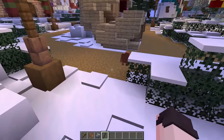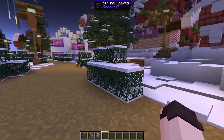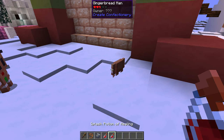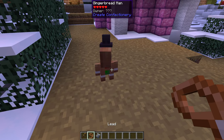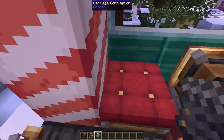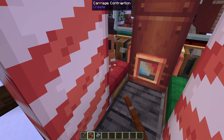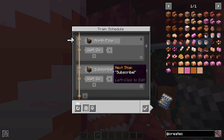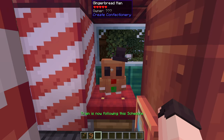It's also possible to eat the gingerbread man by left clicking on them. However, when I did this I got in trouble with the gingerbread man committee and quickly returned with some healing potions to remedy the situation. You can also use a lead on a gingerbread man, which will let you easily place them on a seat on a train so they can act as your train conductor. Here I'm setting the schedule to go to the north pole and subscribe and giving it to the gingerbread man, and now we're off.